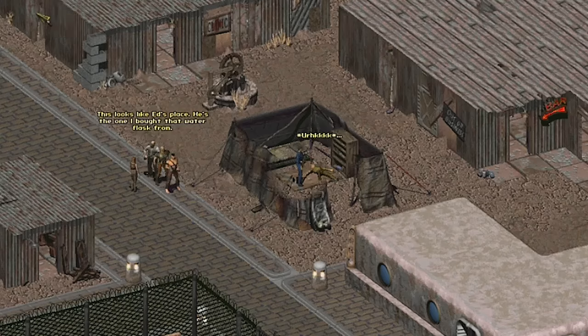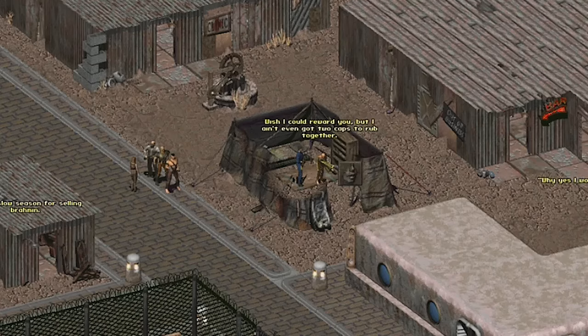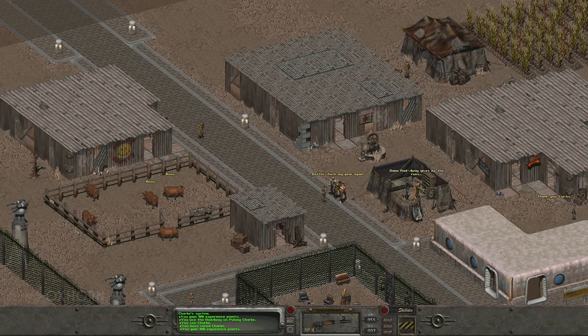If we have Radaway already, or once we get it, we can use it on him to cure his radiation sickness. He says, what happened? I feel tons better. Thanks, stranger, I appreciate your help. I couldn't afford the auto-doc. Wish I could reward you, but I ain't even got two caps to rub together. That'll be the last time I drink the damned water in this town, that's for sure. Surprised I still ain't glowing. So this poor old guy, Puking Charlie, got sick by drinking the town's water. Is it that badly irradiated?